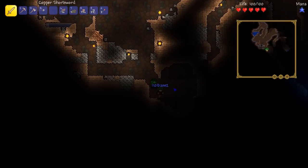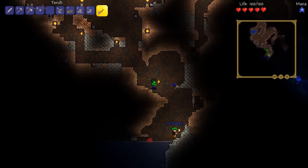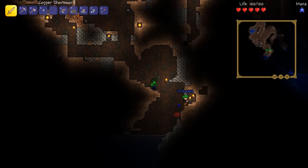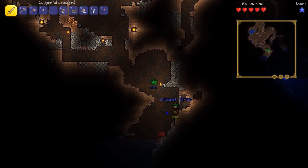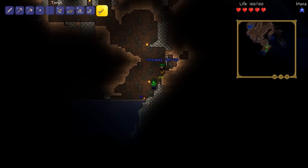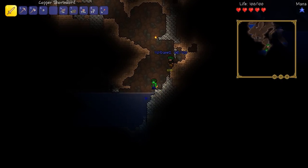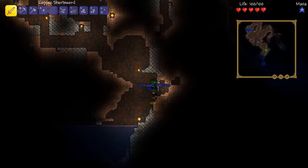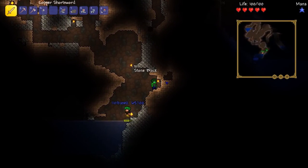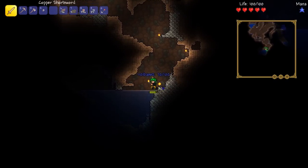I'll be damned if I drown — I'm going down. Watch the slimes. What's really weird is that slimes will float on top of the water and just skim and skip across the top until you get near them. That's not fair.